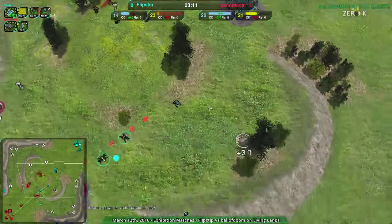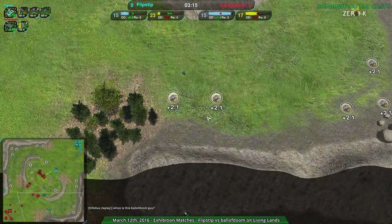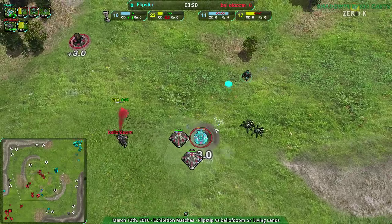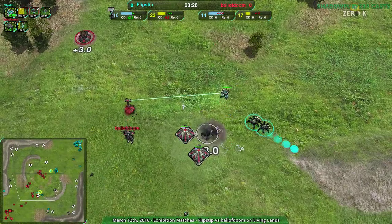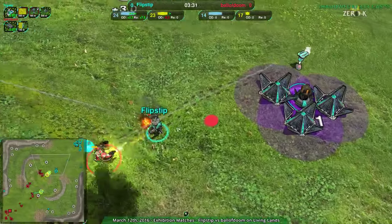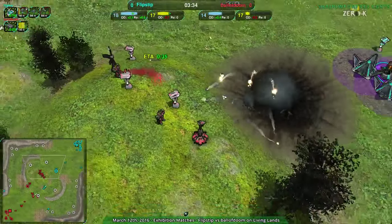Flipstep has weavers up as well, so they'll be going for expansion attempts. Getting reclaim and then expansion — looks like ball of doom is not reclaiming the rocks or trees at all. Ball of doom's economy is falling apart. They have a defender but only on the north side, and that's not enough. Flipstep's commander is walking into its own grave.